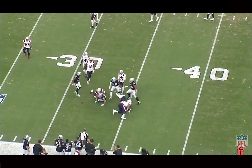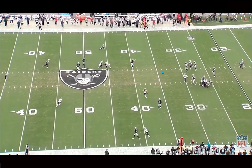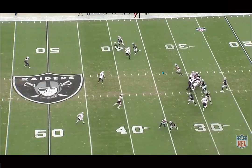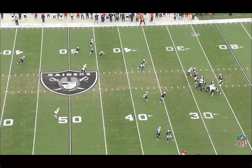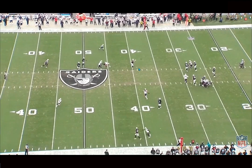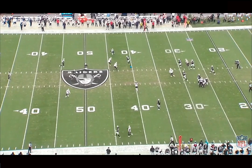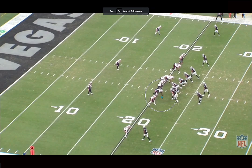He understands how to make guys miss and set people up in the route, finding soft spots versus zone. If you picked up Mayer in fantasy this past week, you're probably feeling pretty good — he's a solid start for the rest of the season. Here, getting chipped and finding the soft spot versus Tampa two from the Patriots on a third and two, he gets past the sticks and makes himself an easy target. After the catch he shifts his hips with the flow of the ball to get upfield immediately and pick up extra yards — good nuanced play.